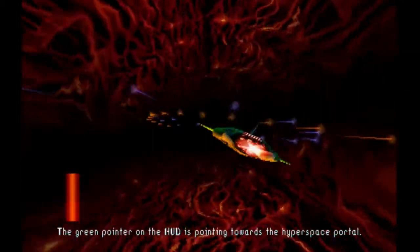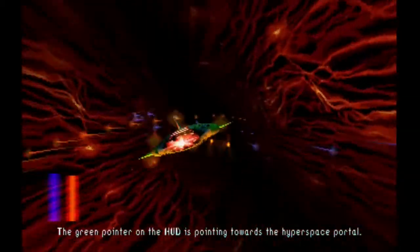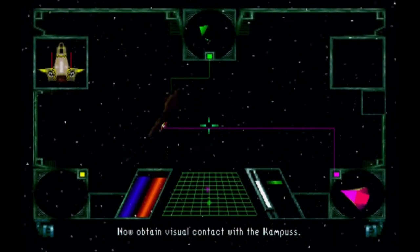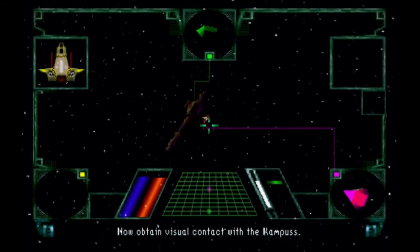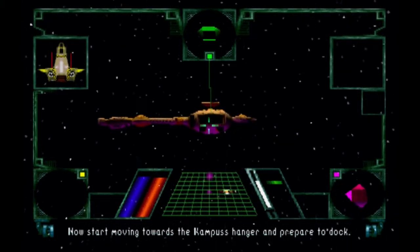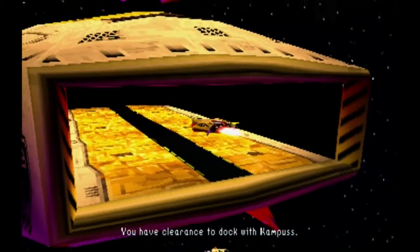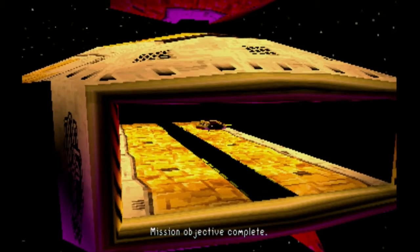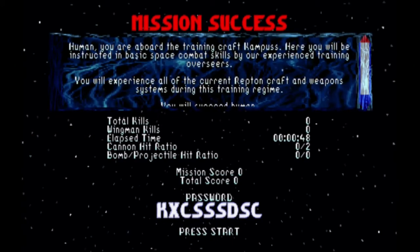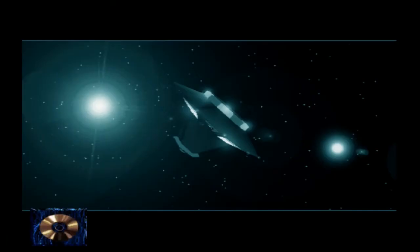We're in the iTunes visualizer. What the hell is happening? Now we're taking contact with Compass. Use the green arrow to locate the campus. Start moving towards the campus hangar and prepare to dock. You have clearance to dock with the campus. Slow down, my friend. You're making a lot of requests. I'm the best at Darklight Conflict. What the hell was the point of that mission? That's all the training you need! Learn how to fly and then dock. That's literally all that happened.